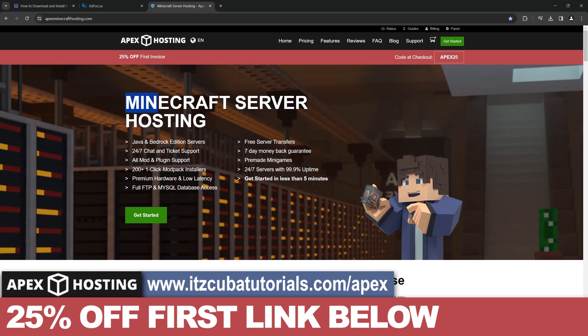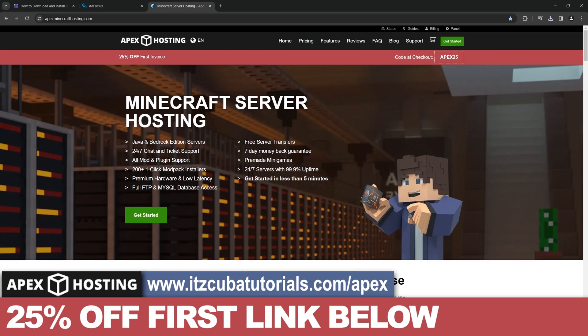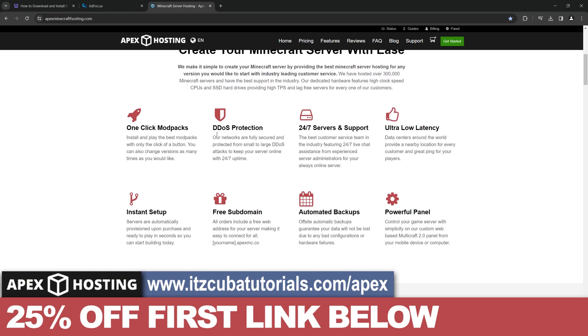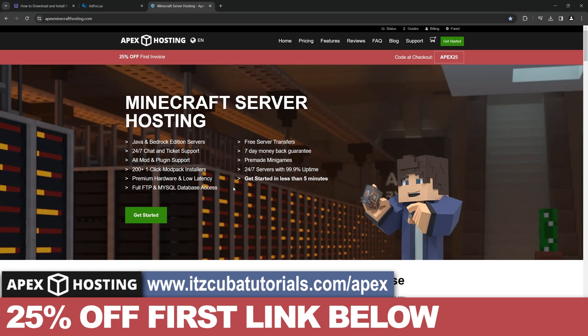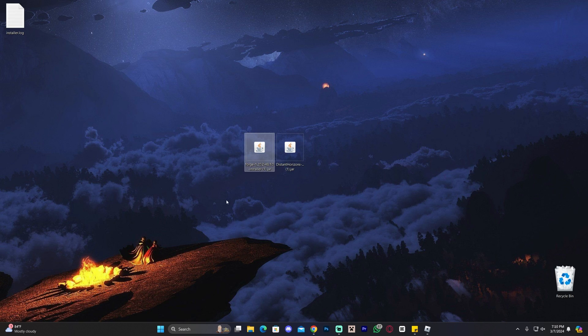While Forge is installing, a quick word from today's sponsor Apex Hosting. If you're looking for a Minecraft server where you can use any mod — Java or Bedrock — with over 200 mod packs installable with one click, Apex Hosting offers 25% off your first server, a fully online hosted server so you don't expose your IP or hardware. Get it set up in under five minutes using the first link in the description. Forge has now successfully installed — click OK, and you can delete the Forge installer and the installer log from your desktop.